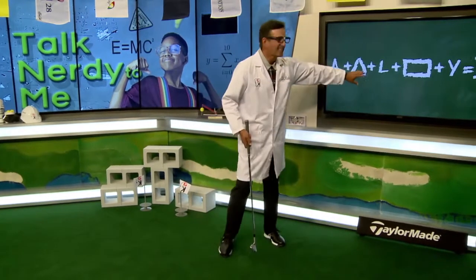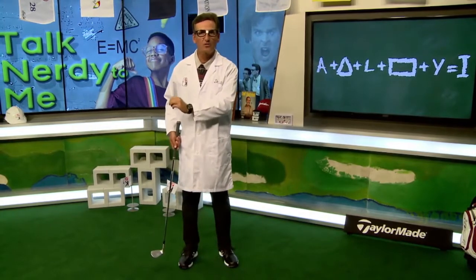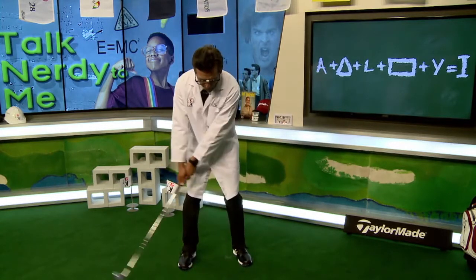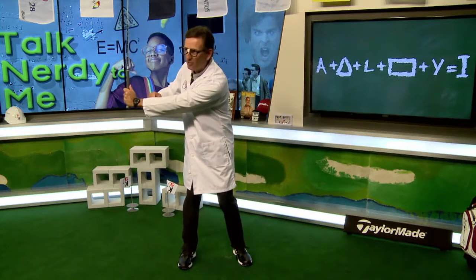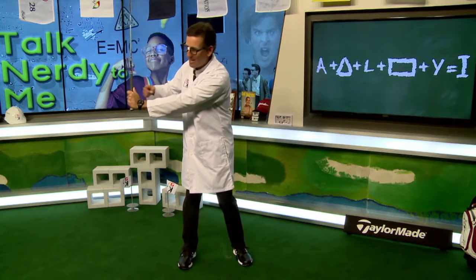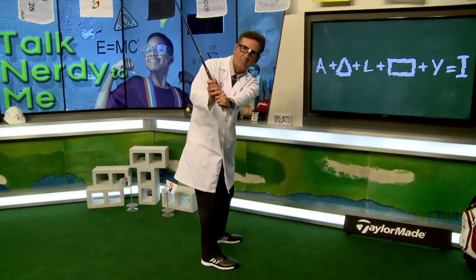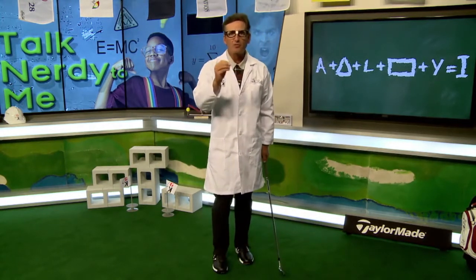Now the most important letter of the backswing: the capital letter L. Once you've made your Angry A, bent into your triangle, and moved the triangle back past your right leg, you're going to let your wrists cock so the club goes up. Your left arm becomes parallel to the ground and the club points up — there's your capital letter L. From the down-the-line view you'll see the 90-degree angle clearly.